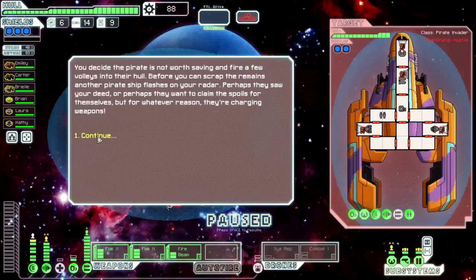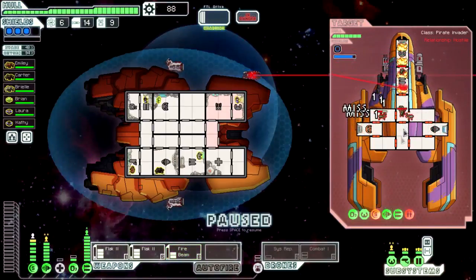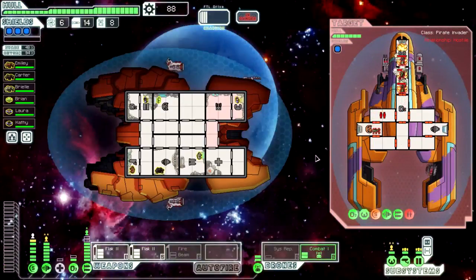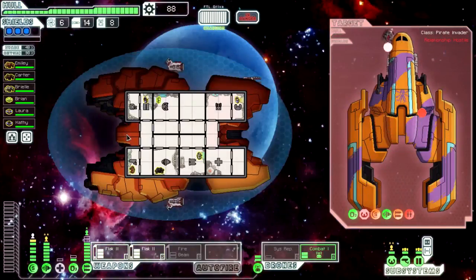They're charging their weapons — both flaks to the shields. Fire beam through piloting to the weapons. Fire beam down, combat drone up — even with their shields up that's okay. One flak to the shields, another flak to the weapons. Fire is doing good work. They want to surrender — we will not accept — and they're dead.